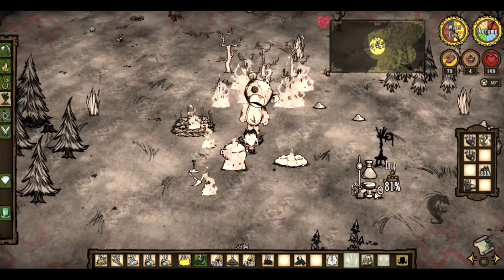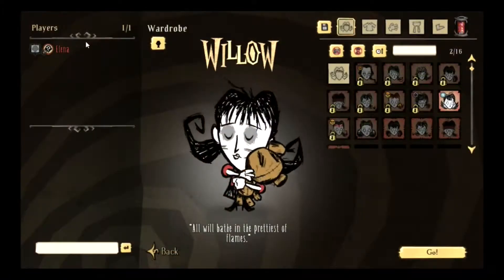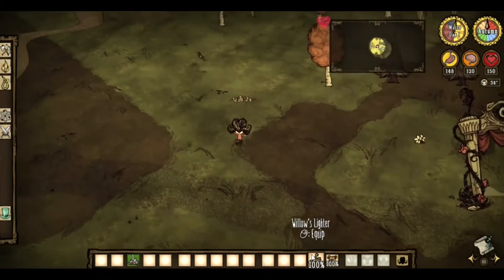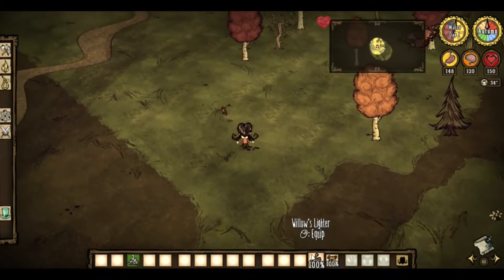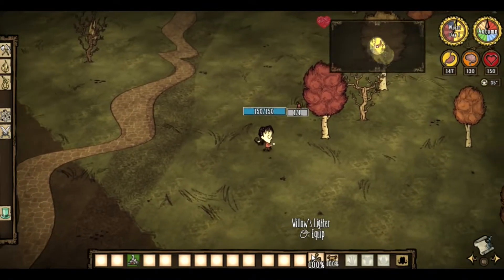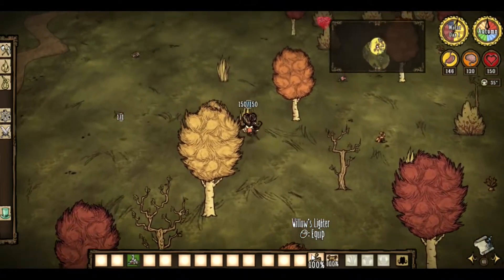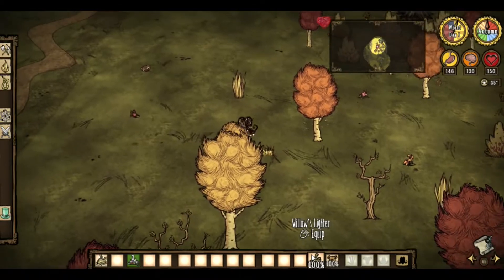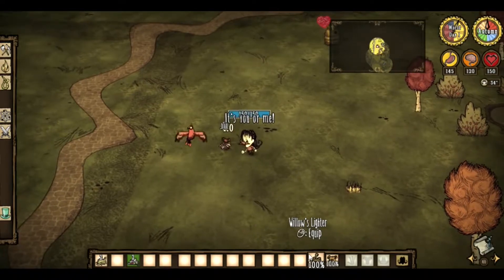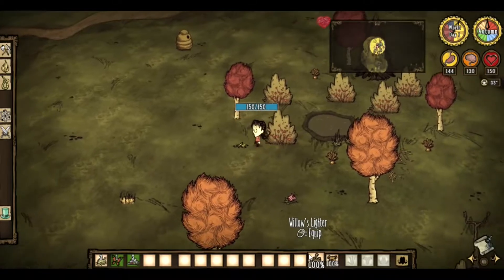Today we'll be talking about my favorite fire starter, Willow. In Don't Starve Together, you can choose her from the character menu; in the single-player version she's the first character you unlock, becoming available at 160 experience. She comes with 150 health, 150 hunger, and 120 sanity — not the most fortunate combination, but certainly not the worst. She also comes with her lighter and a teddy bear — very nifty.